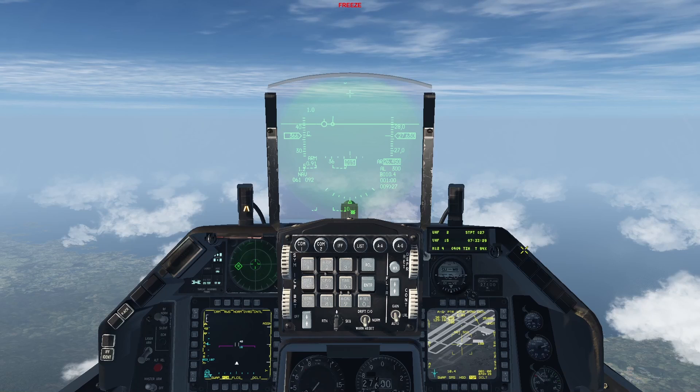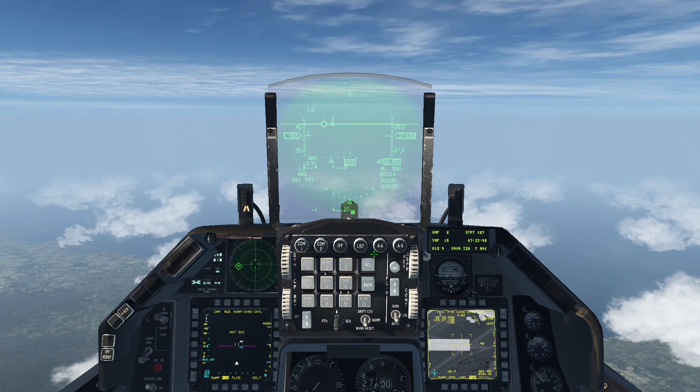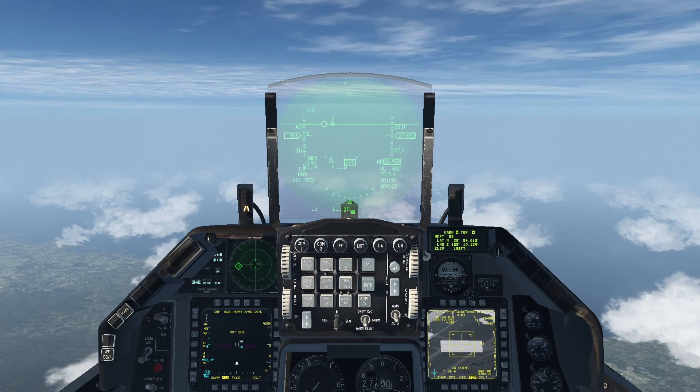You can also create markpoints while in the air-to-ground mode. This is especially useful if you're engaging a location while using the TGP and, for example, you find something that you wish to transmit later to your flight members using the data link. You can bring up the markpoint system, create a markpoint using the TGP as shown earlier or any other marking method, and then transmit it via data link. Data link usage will be covered in a later video.